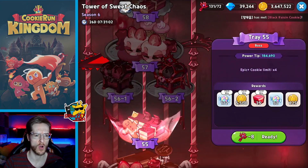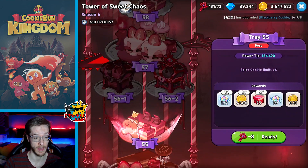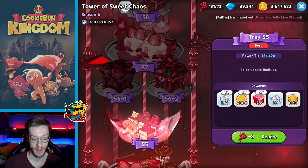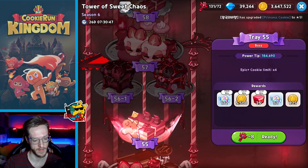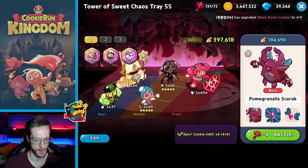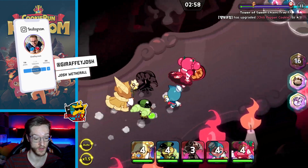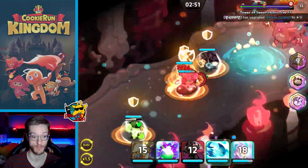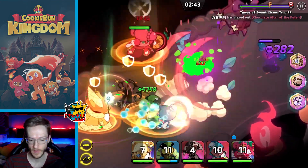Welcome back — I've got a very quick tip I stumbled upon the other day. I've been playing this game for about a year on and off, and there's something I only noticed not too long ago. It's in the Tower of Sweet Chaos. You can see I'm one behind the chest tiers here, and I've got a load of keys saved up to show you. I just needed to show you something I did not realize — I don't know if this is a common thing — but to overlook this after playing this long was very annoying.